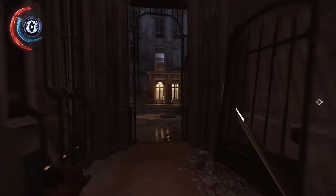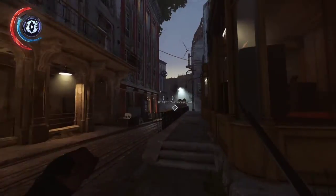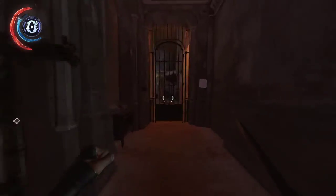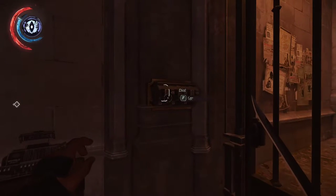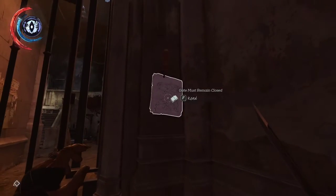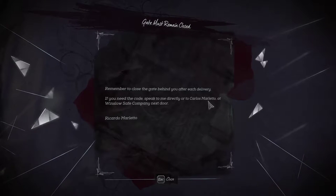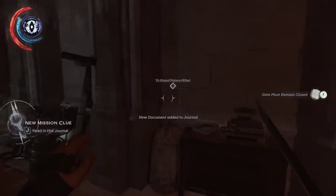Maybe you've made your way up until this street where the spotlight is and you will see this hallway which has a gate and a combination. You will find a note saying that if you need the code, go to the Winslow Safe Company next door. So this is pretty easy.